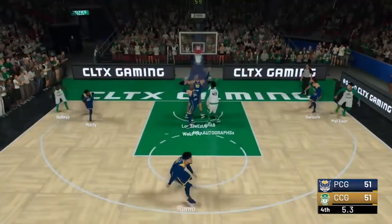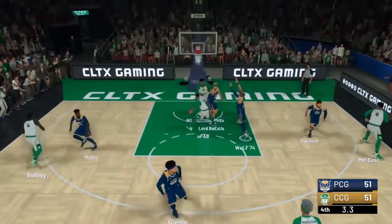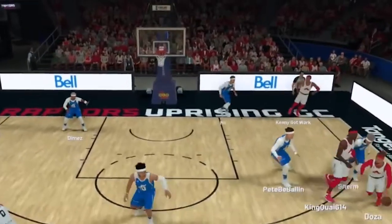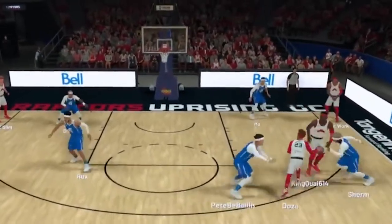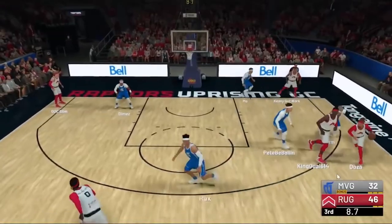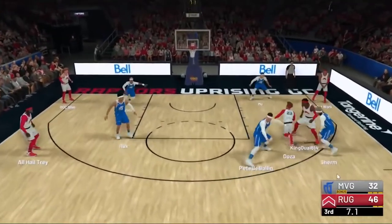This final play comes from the 2019 NBA 2K Tip-Off tournament. We see something not too many 2K players can pull off, especially playing the point guard position. Doza goes behind his back and then posterizes not one, but two defenders. Let's hope he can continue to provide us with some more amazing plays.